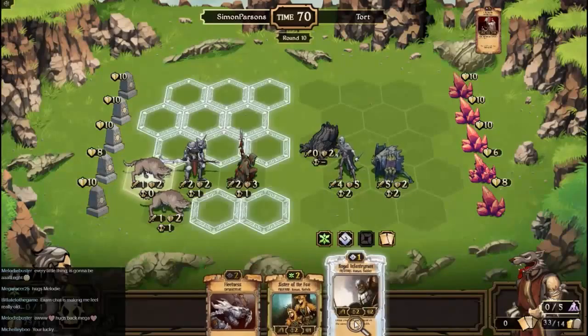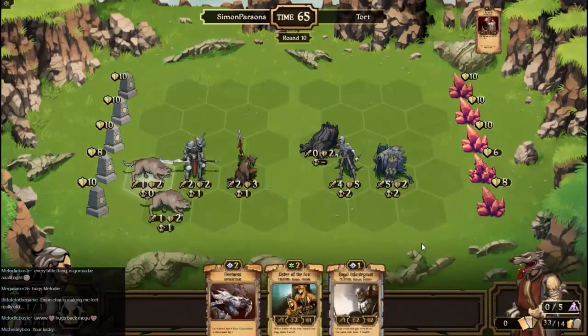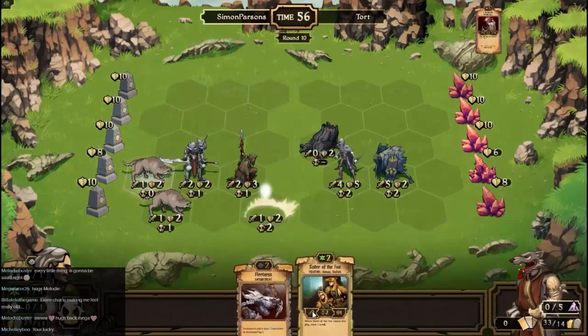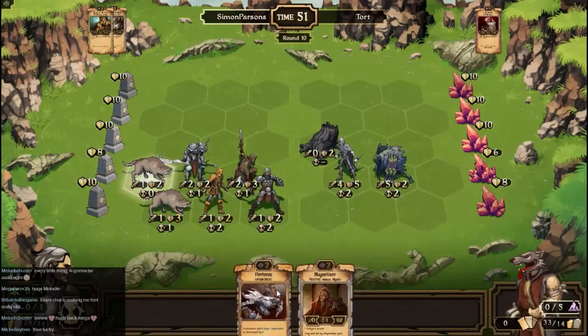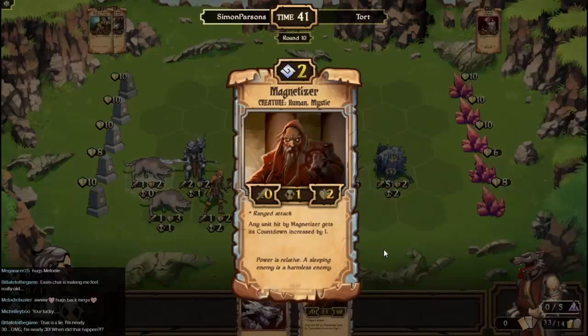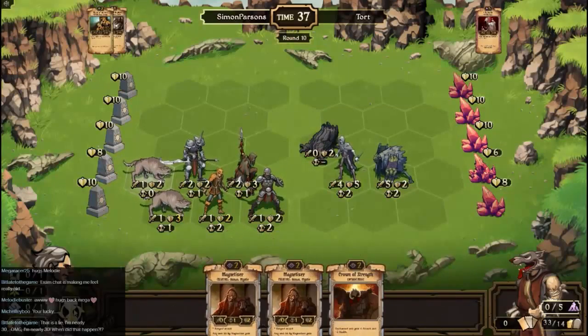I think we'll play that and I think we'll play that. Yeah, I think that's gonna work for me. I think we're gonna do that. So let's put that one there and we'll put that one there. I'm really not liking how strong Simon's side is looking right now. I'll keep that but get rid of that one for cards, so that'll give me a few more options next round.